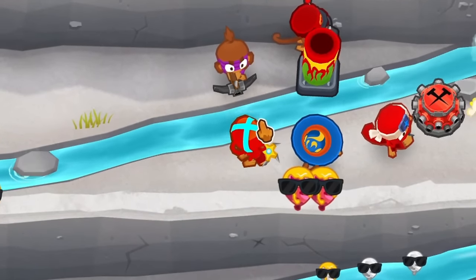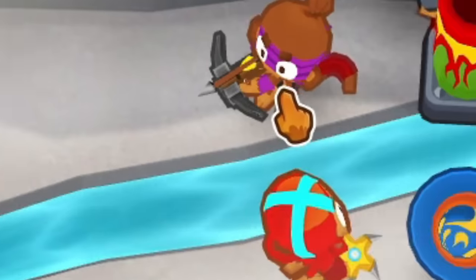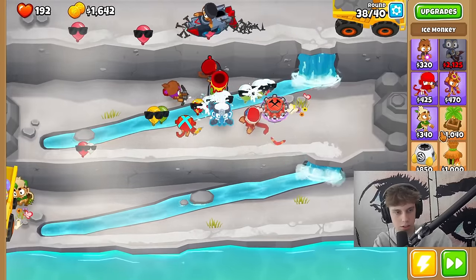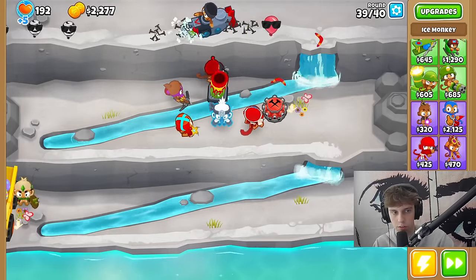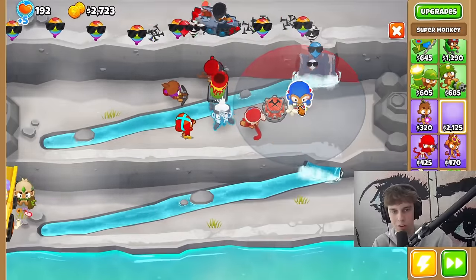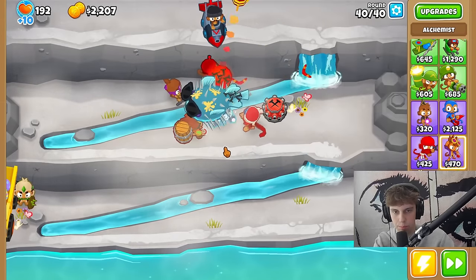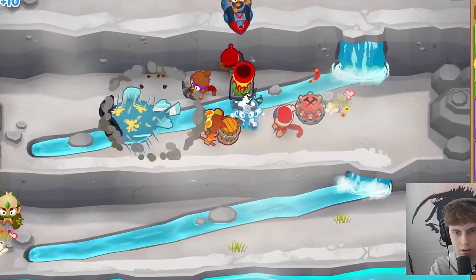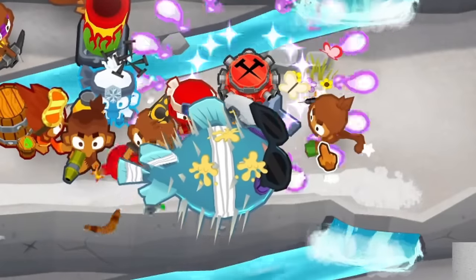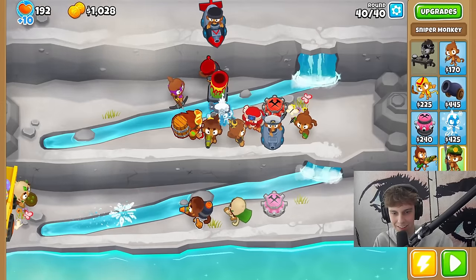At least it can hit camo balloons, but it shoots glue — never mind, that doesn't do anything. Wait — it's corrosive glue, maybe it is good. This turns back into an ice monkey, that might be good. I'm gonna save up for a super monkey, hopefully the projectiles are fast. First MOAB — it's an alchemist that shoots bombs.